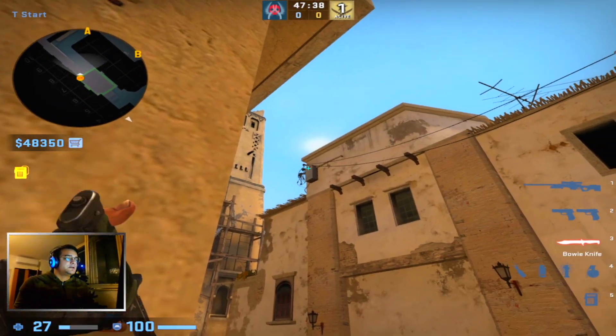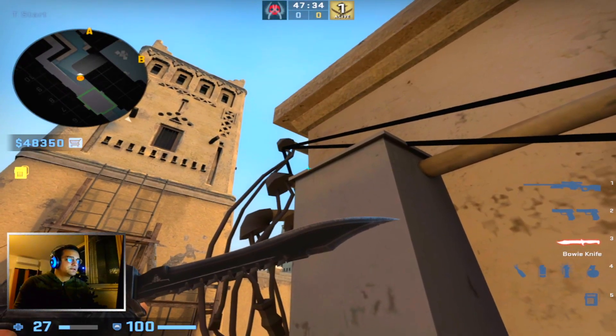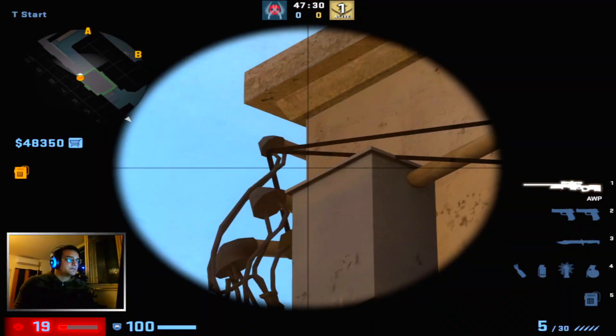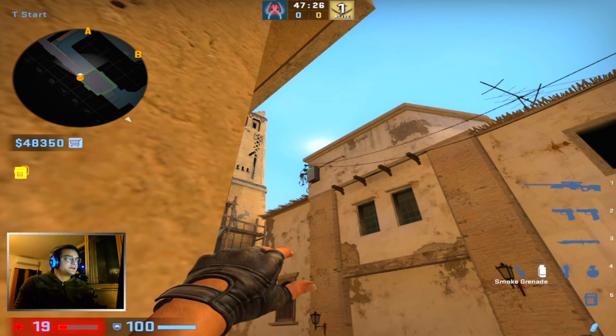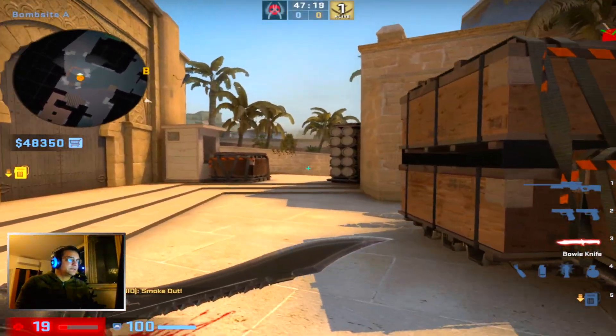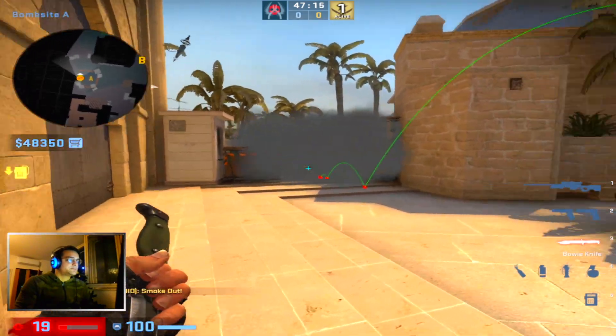He comes to this corner and aims at the spot where the wall meets the electricity box, right here. I'll show you with a nade. He just runs for like half a second and jump throws. The smoke should land in CT perfectly without any gaps.